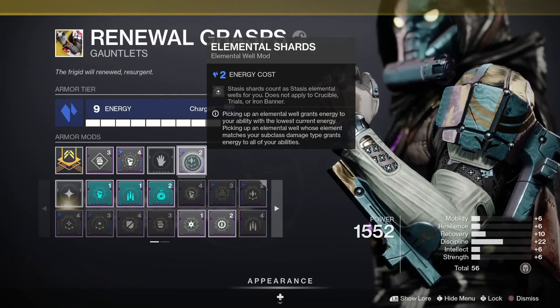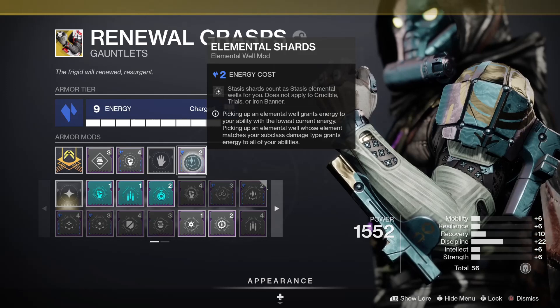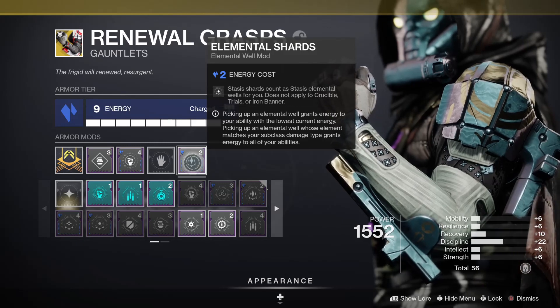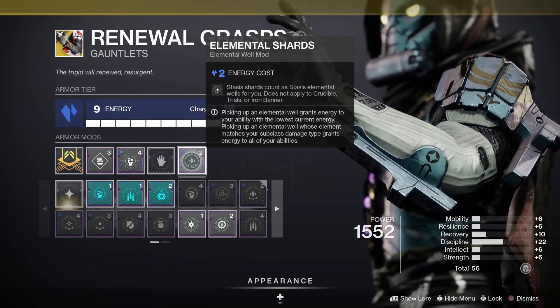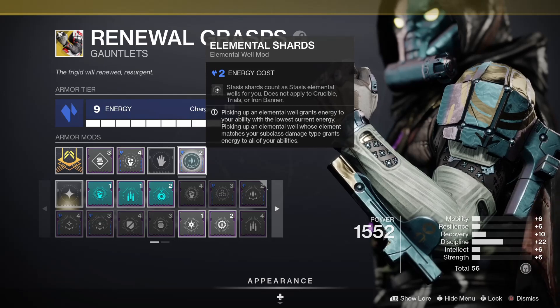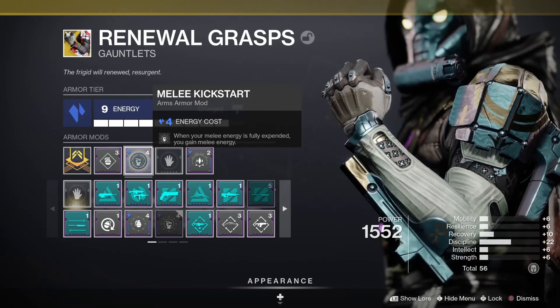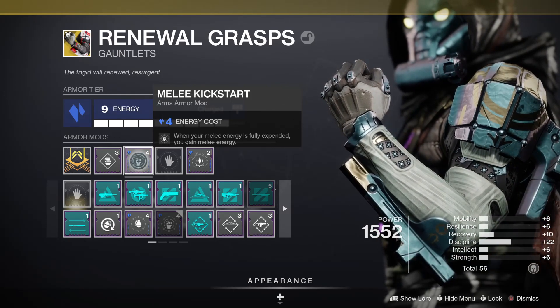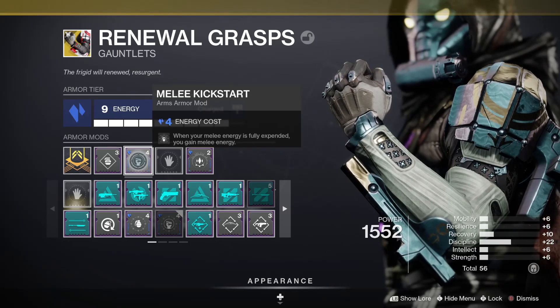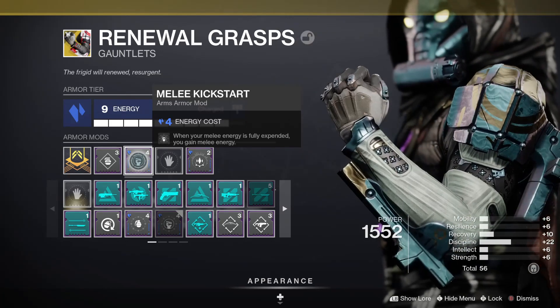Starting off with the Elemental Affinity on your gauntlets, we're going to be running Stasis for Elemental Shards — Stasis Shards count as Stasis Elemental Wells. So all of those Stasis Shards we create from taking out enemies with our Ice Shurikens, and also if they are slowed, will be creating Stasis Shards — a.k.a. Stasis Wells now. I like to run Melee Kickstart, because Firepower and Kickstart mods do not mesh well. Since I'm running Firepower for my grenade, I figured I would run Melee Kickstart for extra melee energy.